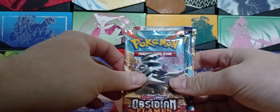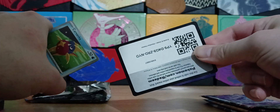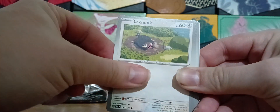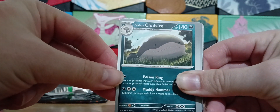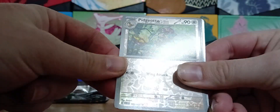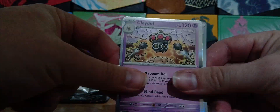We've got an Obsidian Flames, two packs, Scarlet and Violet, and an Astral Radiance in this tin. I've not really opened many of these Obsidian Flames cards, so interesting to see what it is. There's your code card upside down — have fun. We've got Kavana, Lechonk, Susfungus, Nosepass, Camerupt, Paldean Clodsire — love that Pokemon. I don't like Granbull that much. Our first reverse is a Pidgeotto, next reverse is a Bonsly, and Claydol is the holo. That's pretty good so far.